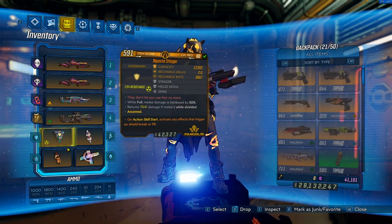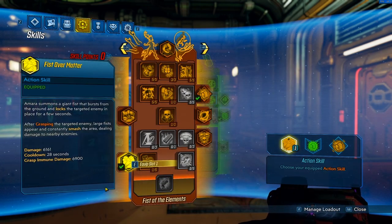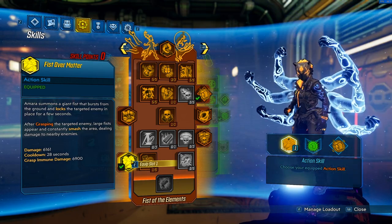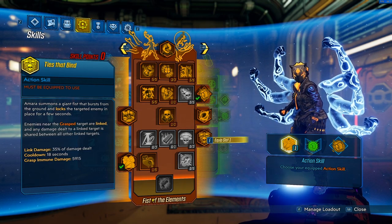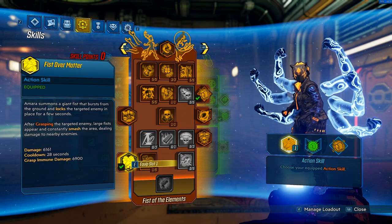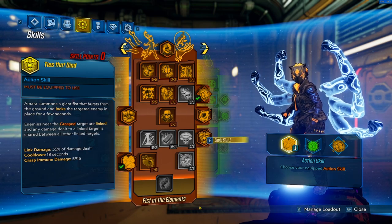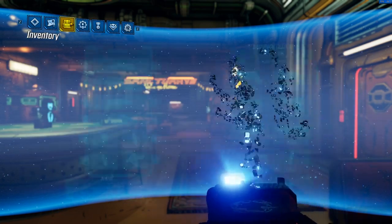One of my other favorite parts about this build is that we're using Fists Over Matter as our main action skill, which I personally love. You don't have to use this — you can always use Ties That Bind — but I personally love Fists Over Matter. I will give you guys options for each of these two and you can decide which one you want to use.